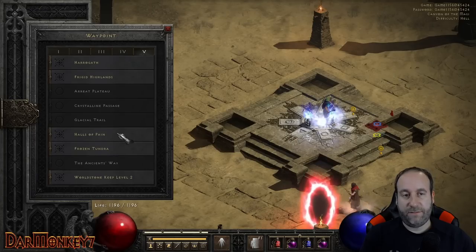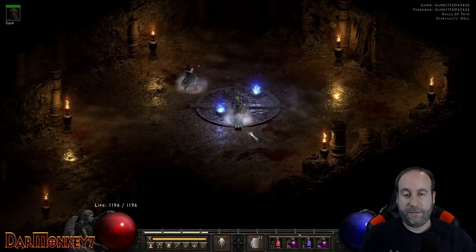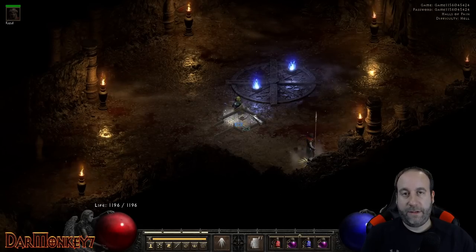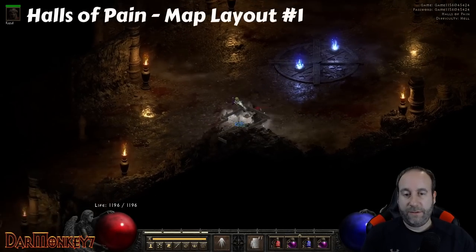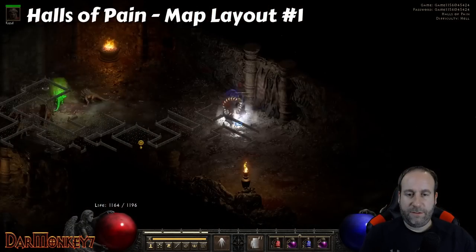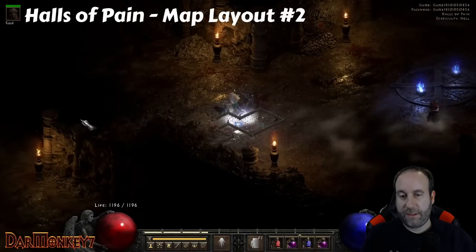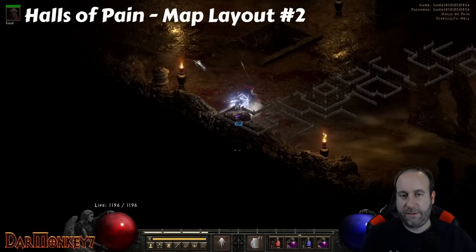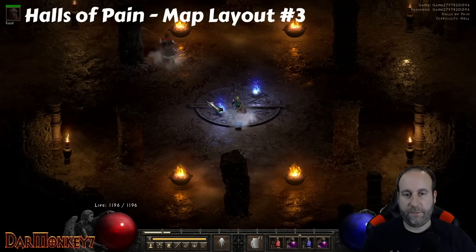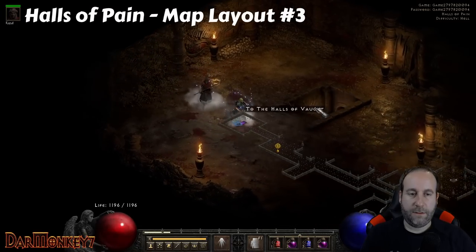Nilathak is going to be in Act 5, Halls of Pain. With Diablo II Resurrected, you can get that waypoint safely without losing your portal to Pindleskin. When you get to the Halls of Pain, there are only three fixed map layouts — only three patterns to worry about. I'll show you all three. When you enter the tile that exits lower-left, teleport down and almost directly right and you'll reach the Halls of Vaught. In the second layout, teleport bottom-left and angle your way down. In the third layout, there's a room with four torches — just teleport straight left to reach Halls of Vaught.